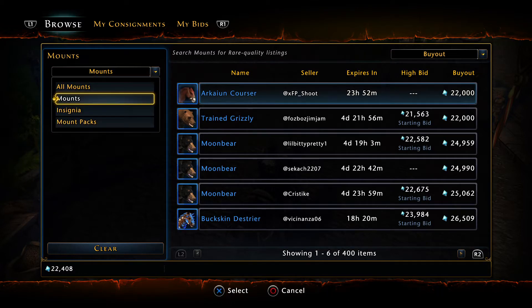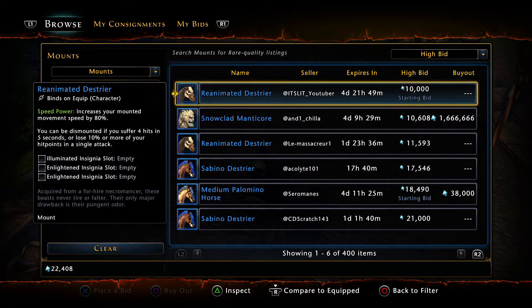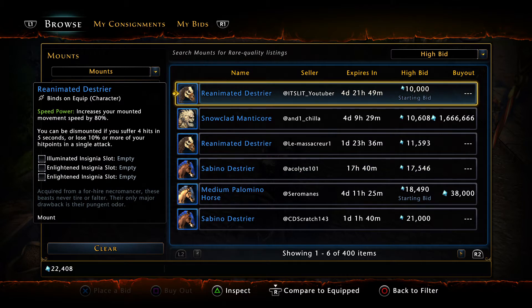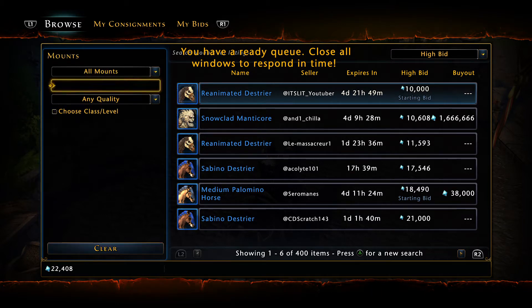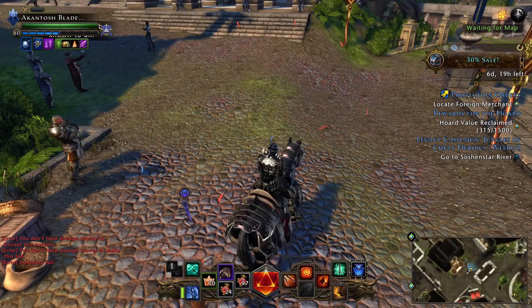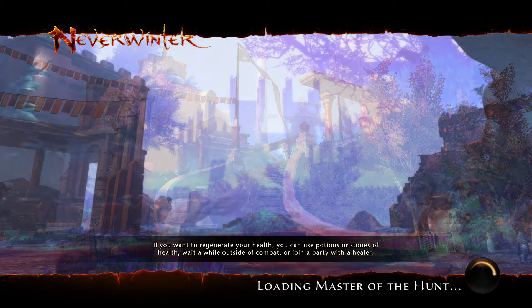Sorted by bid price. Okay, so you have things like this reanimated horse — you've got to see what's going for what. I see a reanimated horse — 10k bid, 49k buyout. Oh there's a dungeon — let's go do our dungeon. Okay, Master of the Hunt popped first, guys.